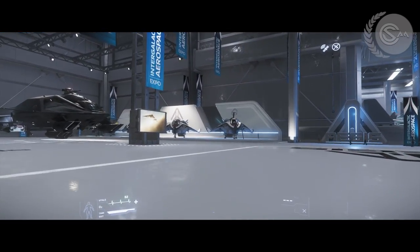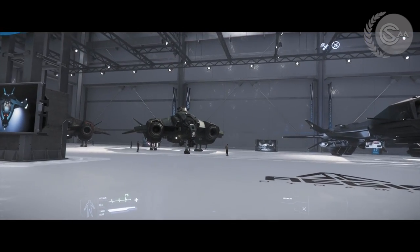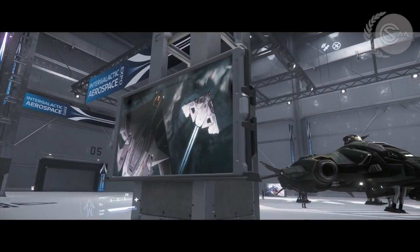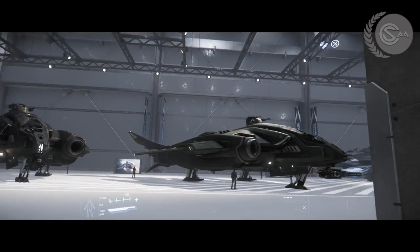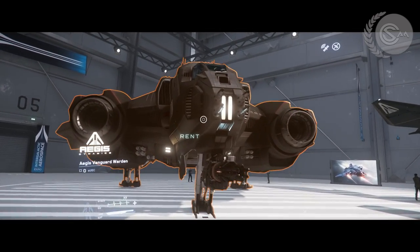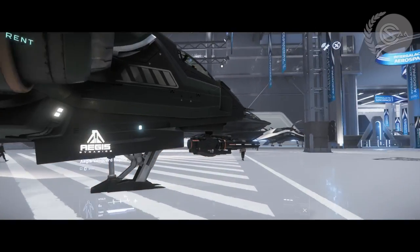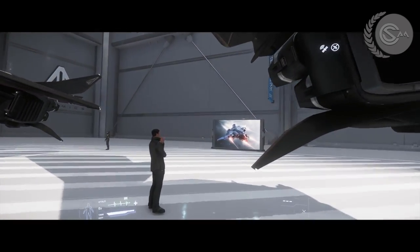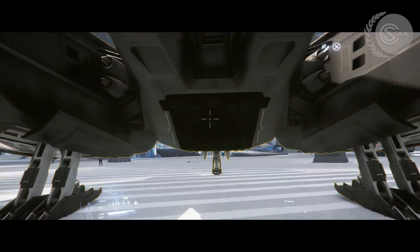I know this is coming to you long after the first four expos are over, but there are going to be many more expo days and a possibility that later on they'll have all the floors open at once. They proved they could do more than one floor today with three floors of Aegis Dynamics. Aegis Dynamics makes some of my favorite ships — from the Vanguard to the Gladius, the Saber and Saber Raven, to that wonderful huge Hammerhead.